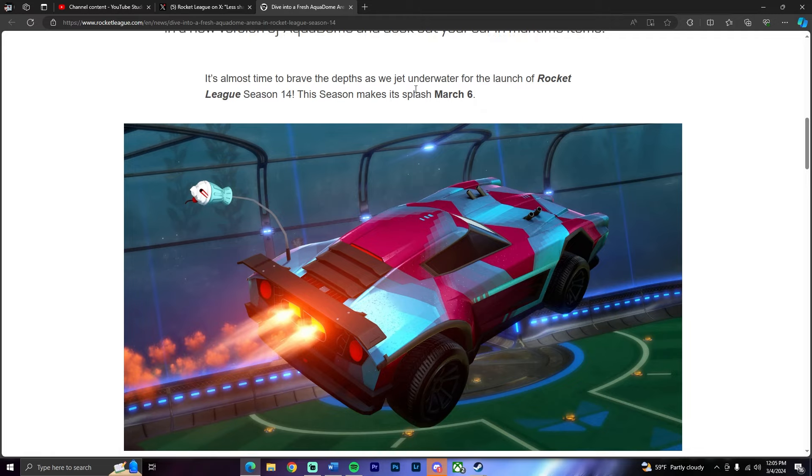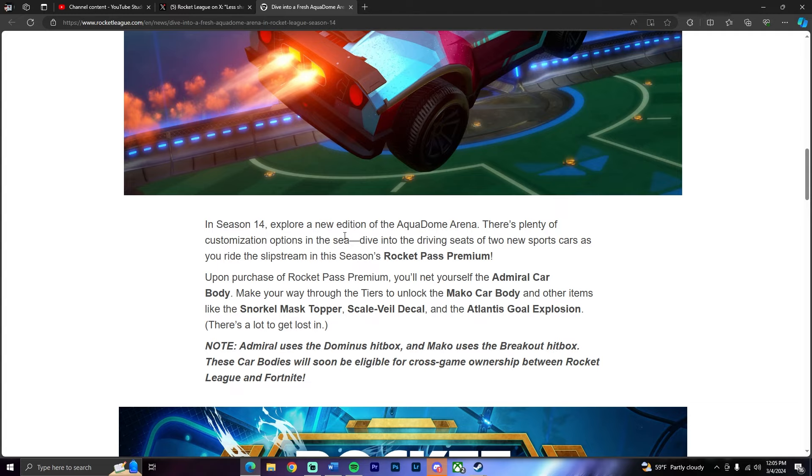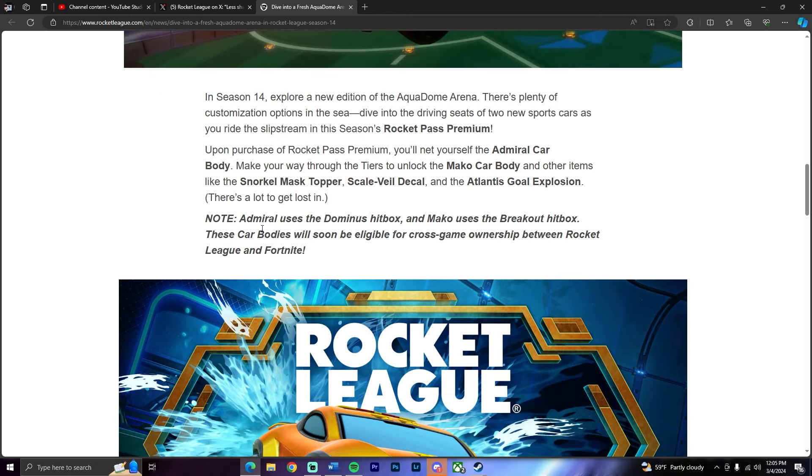It's almost time to brave the depths as we jet underwater for the launch of Rocket League season 14. This season makes a splash March 6th, which is in two days. In season 14, explore a new edition of the Aqua Dome arena. There's plenty of customization options in the sea. Dive into the driving seats of two new sports cars as you ride the slipstream in this season's Rocket Pass Premium. Upon purchase of the Rocket Pass Premium, you'll net yourself an Admiral car body. Make your way through the tiers to unlock the Mako car body and other items like the snorkel mask topper, scale vial decal, and the Atlantis goal explosion. The Admiral uses a Dominus hitbox and the Mako uses a Breakout hitbox - so if you're a Dominus or Breakout hitbox player, huge news. These car bodies will soon be eligible for cross-game ownership between Rocket League and Fortnite.